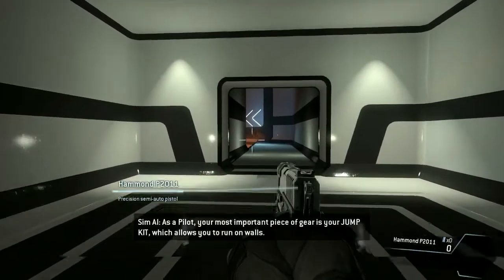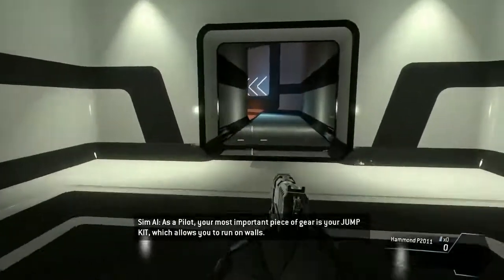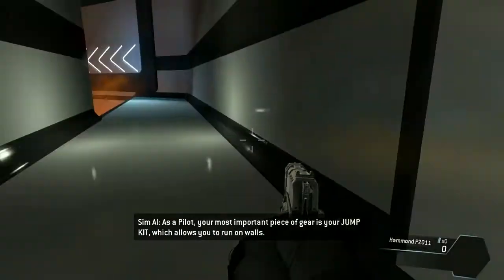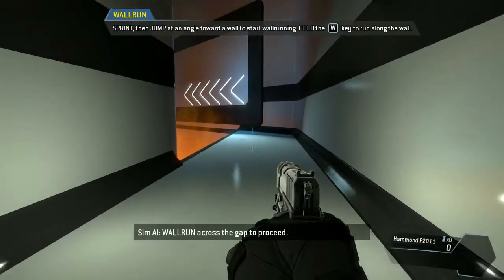As a pilot, your most important piece of gear is your jump kit, which allows you to run on walls. Wall run across the gap to proceed.